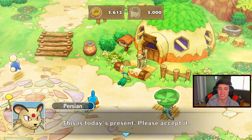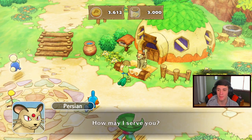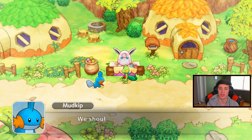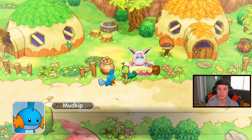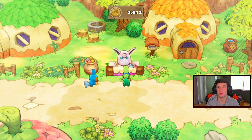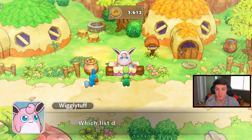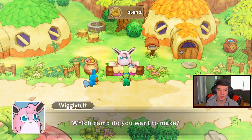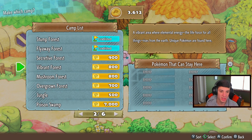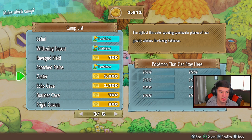We'll buy a bunch of camps and save the rest. We'll grab an apple too. Every time you deposit or withdraw a decent amount of money from Louie, he'll usually give you an item - that's pretty good. Let's go buy some camps. We got Boat Plains - I don't want to buy one that's gonna go with the canyon.